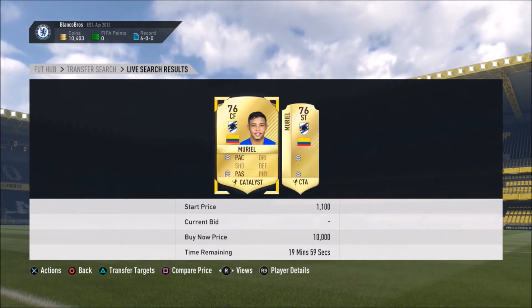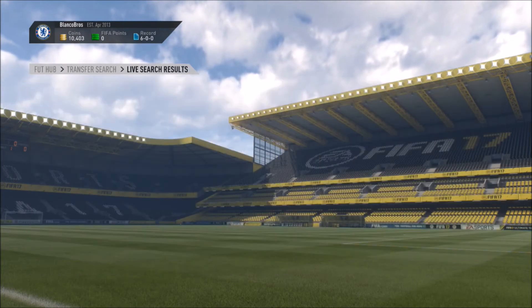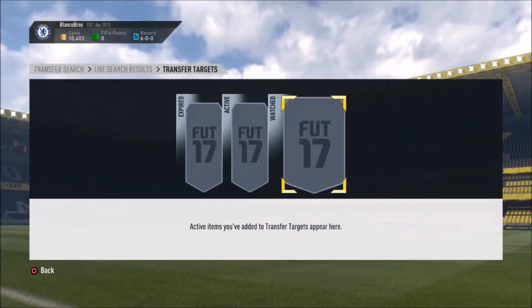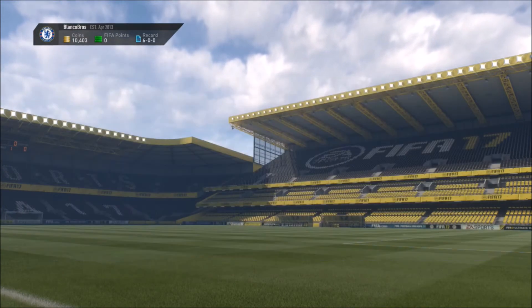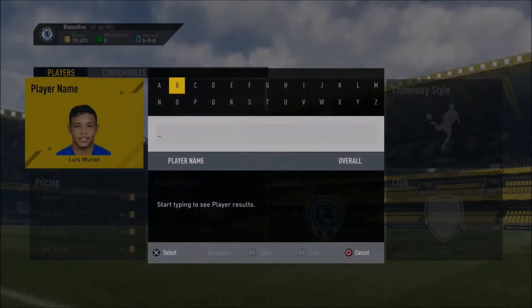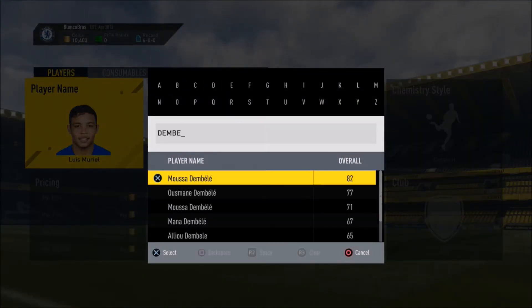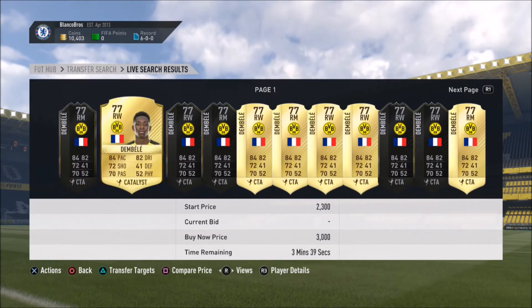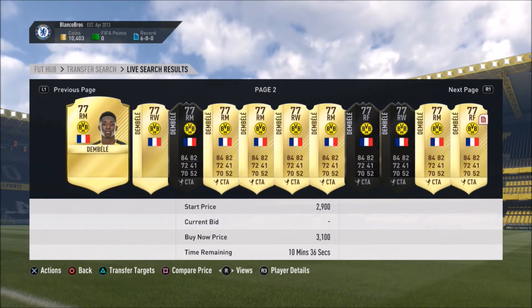Let's look at Catalyst on Muriel — oh my god, look at that deal! I'm so tempted but I made myself a promise at the beginning of this video that I'm not going to break the bank. But of course you guys would just buy that — it's a great deal. We've also got Dembele, the new Dortmund signing. Let's search Catalyst on him — I saw some good ones at 3k, it'll take a while to look through but it's the same sort of process.